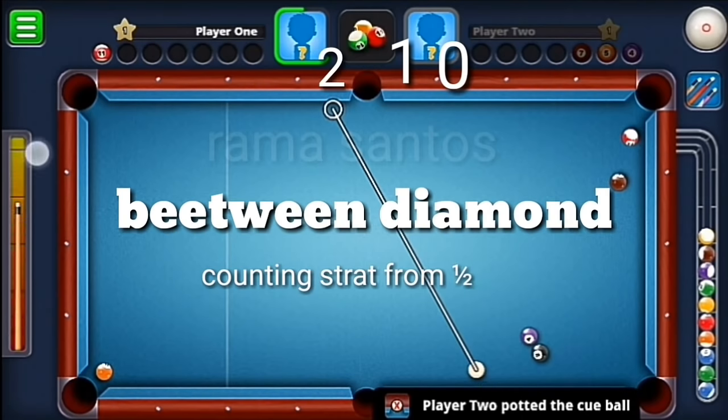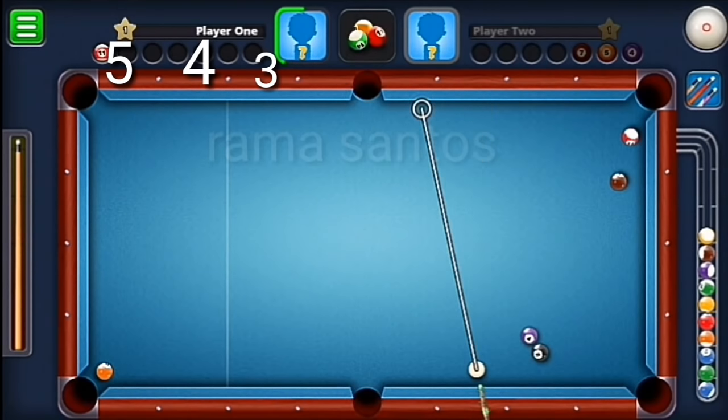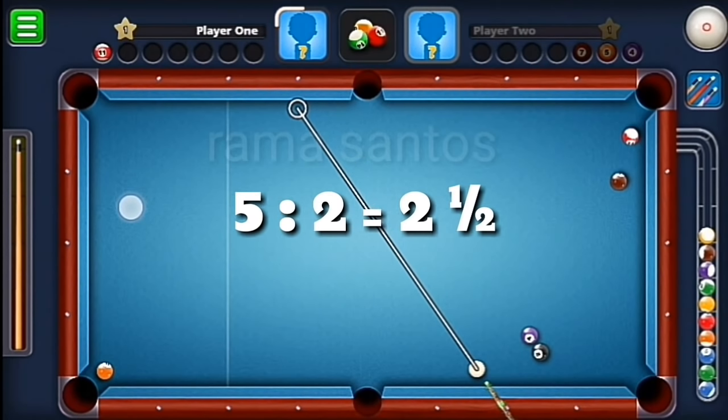In a real match it always happens — you have a random position. So it doesn't matter, because you start counting from the white ball position.